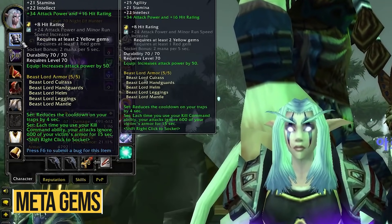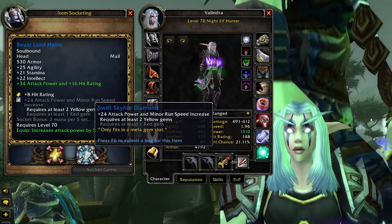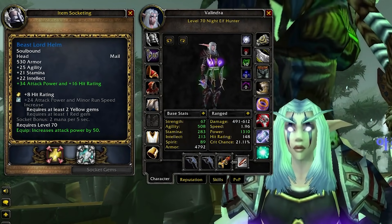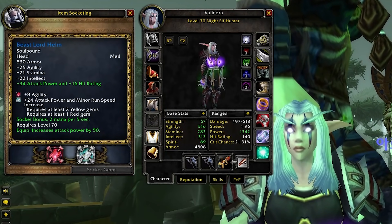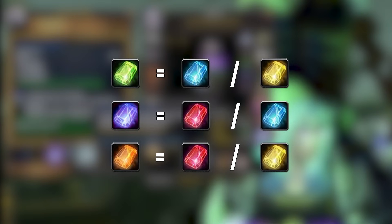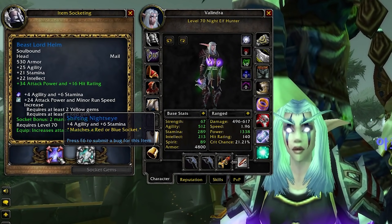Let's talk about meta gems. Meta gems are a special type of gem in TBC that go on your helmet and have a special requirement that must be met for the gem's bonus to be activated. For example, in order to enable the Relentless Earthstone Diamond gem, you must socket at least 2 yellow gems and 1 red gem on your gear. Meeting those requirements can be tricky, so to make this simpler you can use mixed colored gems. Green gems act as both blue and green, purple gems as red and blue, and orange gems as red or yellow.